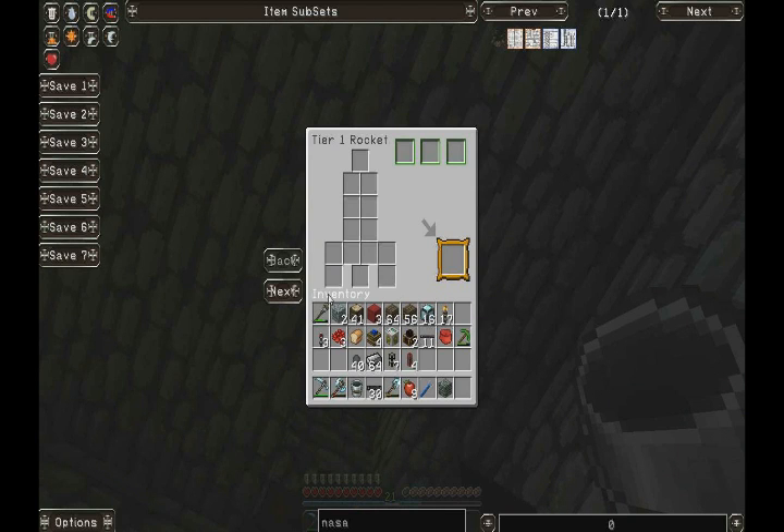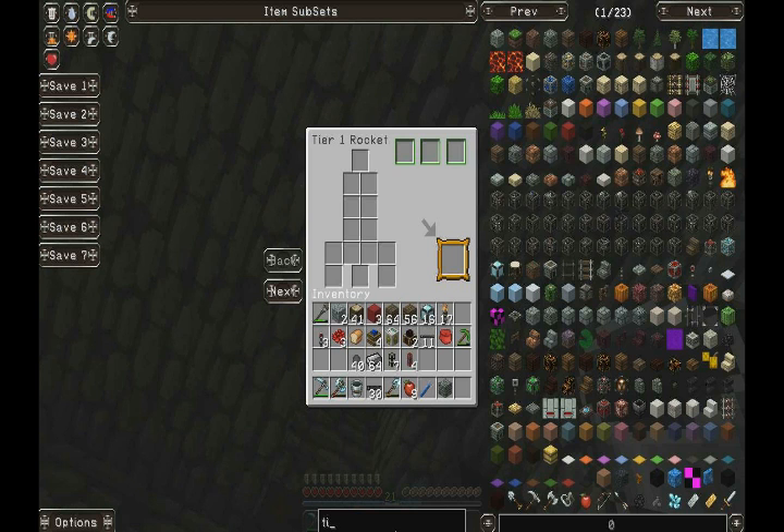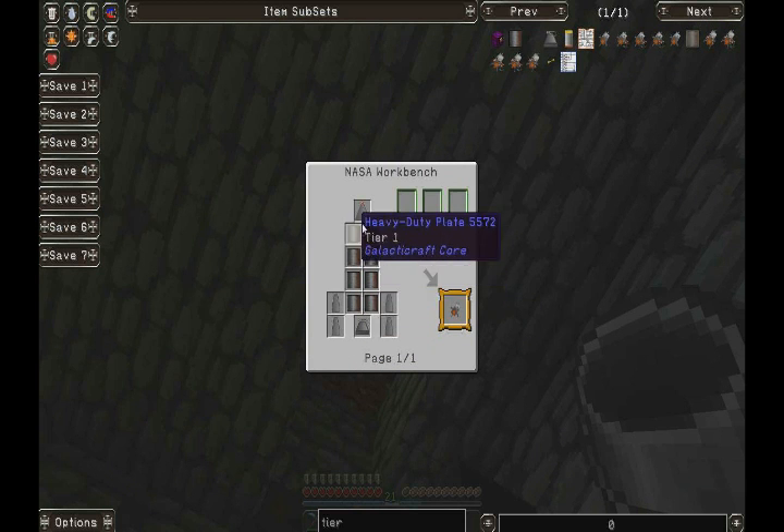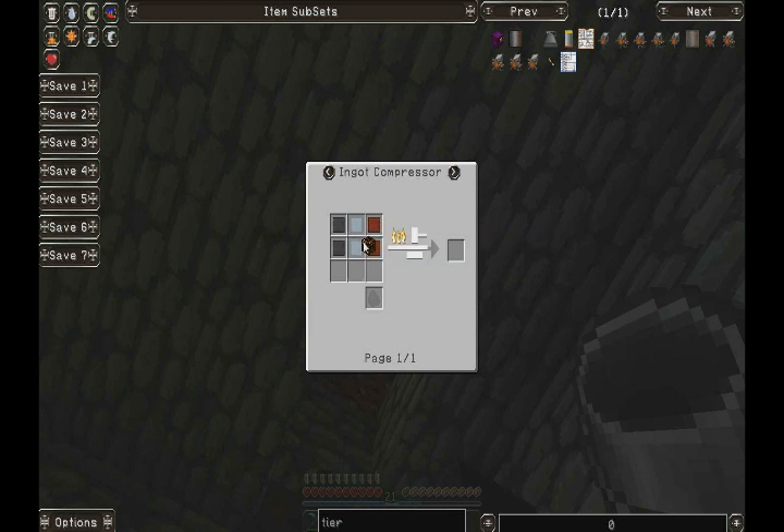This is how you build a rocket. You can use a schematic — I think you can just look it up, actually. A Tier 1 rocket. You need to get a special schematic for the Tier 2 rocket. Right here — everything we need, and then it shows you how to make it. See what I mean about all the compressed ingots? There's a bit of a bug there — that's because of the texture pack. But you need a lot of compressed ingots. Goal 1 completed.